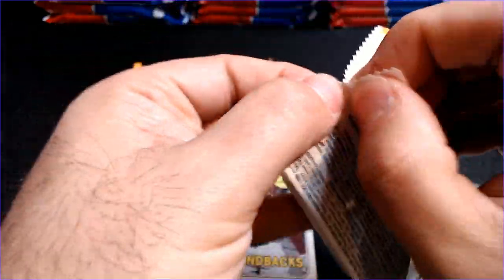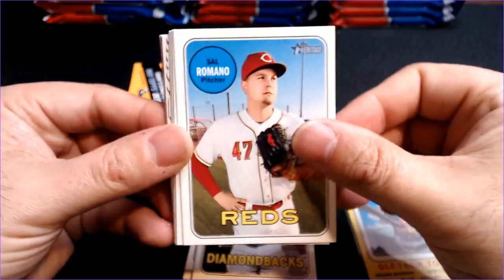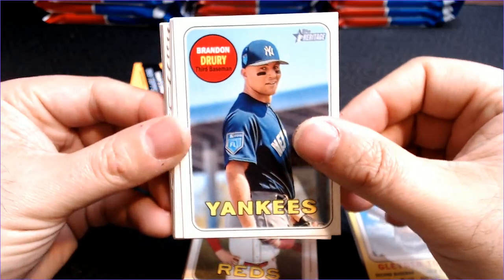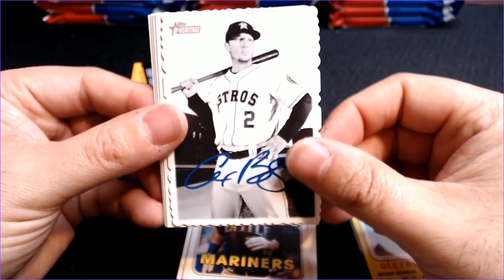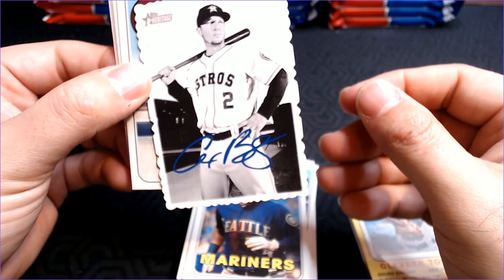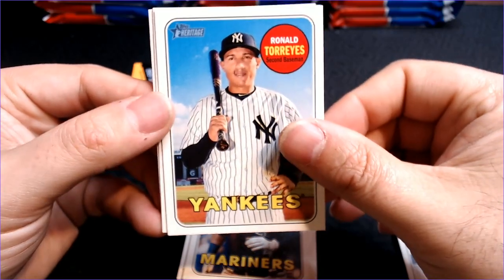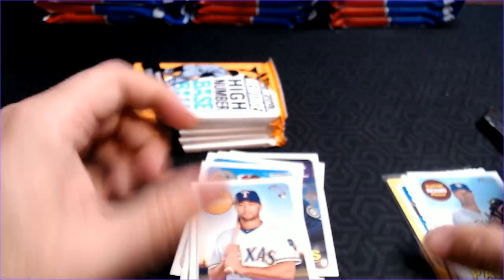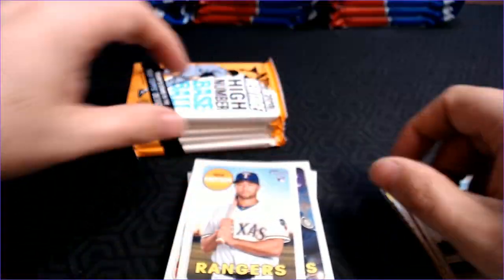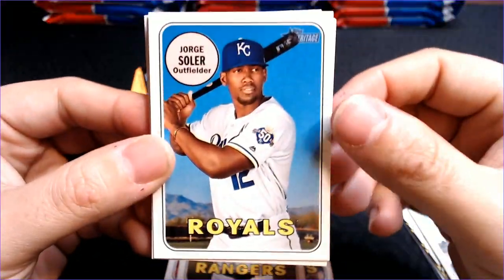Definitely liked the design of 18 Heritage as well as 19. We have Sal Romano, Brandon Drury, and it looks like we've got a deckle edge — Thomas Nido rookie, Dennard Spann, and our deckle edge is Alex Bregman. Clayton Richard, Ronald Torres, Mark Leiter, and Isaiah Kiner-Falefa. If you guys are wondering why I put Clayton Richard in the hit pile, he is a hometown MLB star, so I will start a little collection when I see his cards.